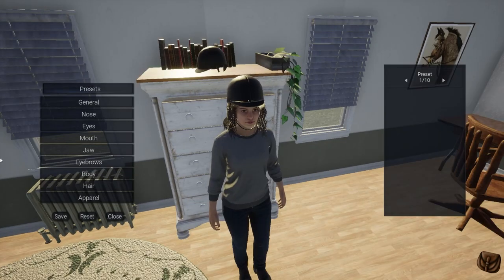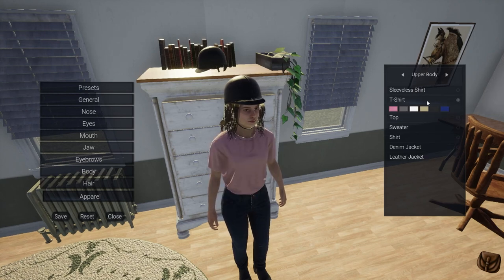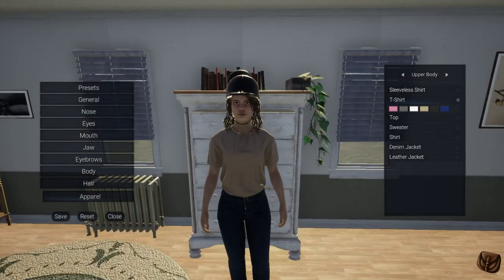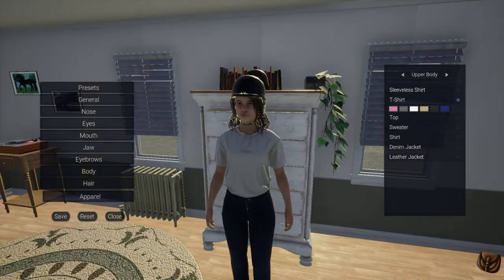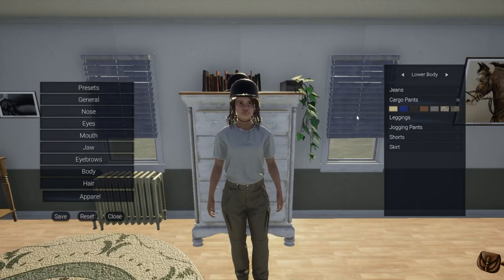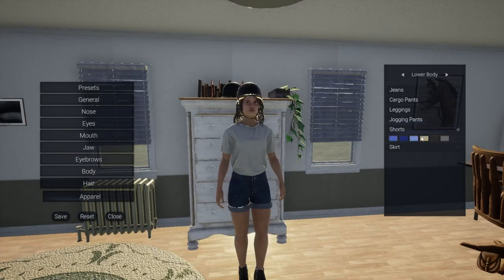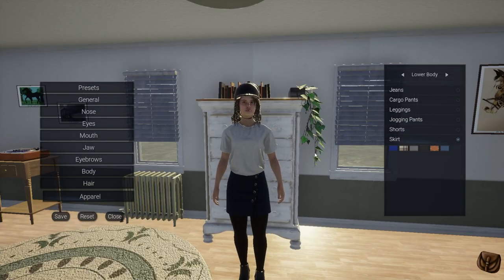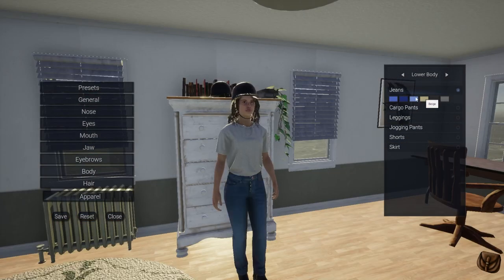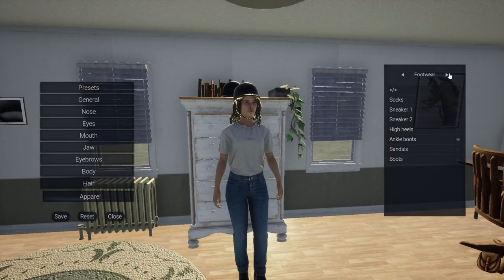So we're gonna change clothes. I kind of want to go with this t-shirt this time because I like t-shirts. I'm thinking pink for some reason, or beige — let's go beige, or maybe white. We can look at cover pants, leggings, jogging pants, shorts and skirts — a skirt looks very painful to ride in. Maybe just jeans in a different color. Yeah, lights color looks nice.